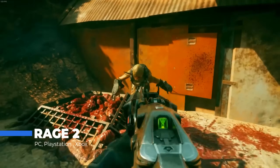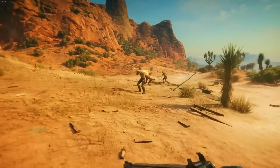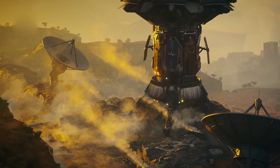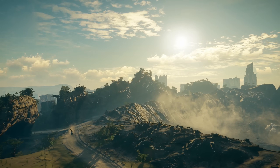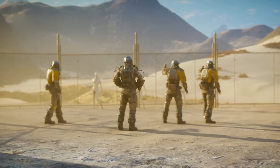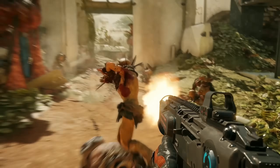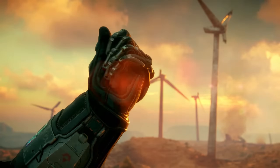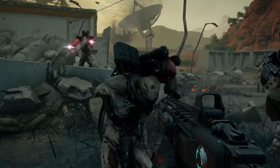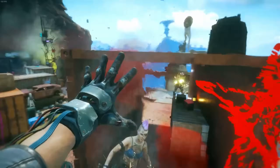Rage 2 might not have taken the world by storm, but it's a wild ride that deserves way more attention. Developed by Avalanche Studios and id Software, this game throws you into a chaotic open-world wasteland where everything explodes — and I mean everything. It's got that Mad Max vibe mixed with neon punk aesthetics, making it look both brutal and colorful at the same time. The gunplay is fluid, fast, and ridiculously satisfying — exactly what you'd expect from the makers of Doom. You also unlock insane abilities like ground-pounding enemies into dust or using a force push to send them flying. Combine that with weapons like the grav-dart launcher, which lets you pull enemies toward walls, cliffs, or each other, and you've got a recipe for non-stop chaos.